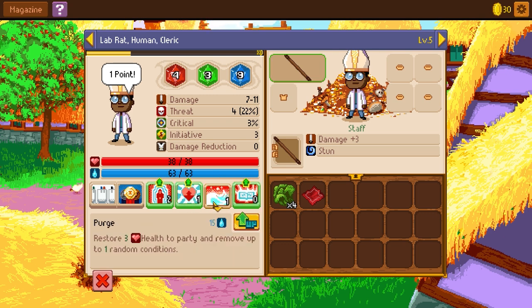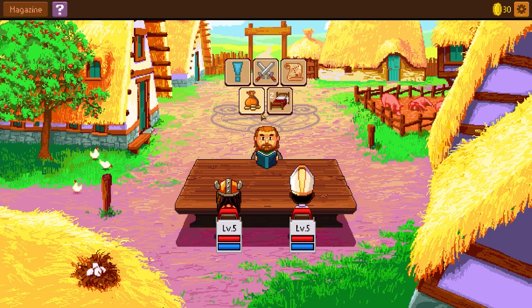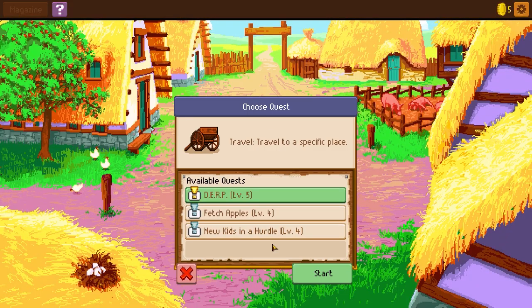I'm going to see if I can get his senses die up a lot higher. What does leveling up this one do? Three extra health, no extra conditions — sure, why not? Party heal seems kind of useful. We've got 30 gold. What can we buy? We can get a sword, armor. Sword, axe, warhammer. Is there a way of telling if it's two-handed or not? Damage, threat, stun. For the time being, let's just buy another axe. He can dual wield! I like it. We're going to need more money though. What quest do we have next? Fetch apples. New kids in hurdle.